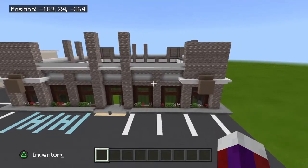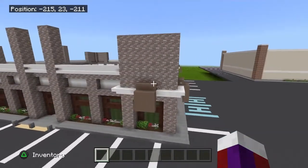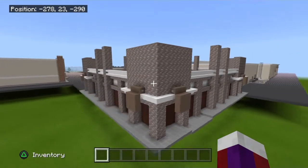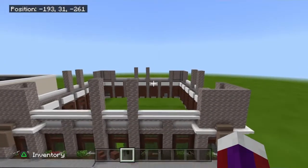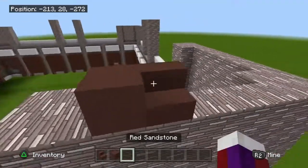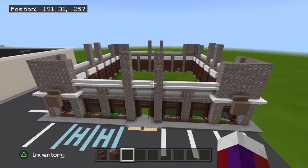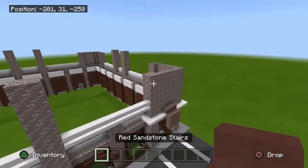This is what you should have now all the way around the build — again pretty self-explanatory, pretty easy build. Please comment down below what you think of this build, drop a like — I'd really appreciate it. Now we're going to go ahead and do the roof. I'll be using the red sandstone stairs and the red sandstone full block. Use something similar to these colors — also it could look like this color here as well. Comment down below what blocks you're using; it'll help others.